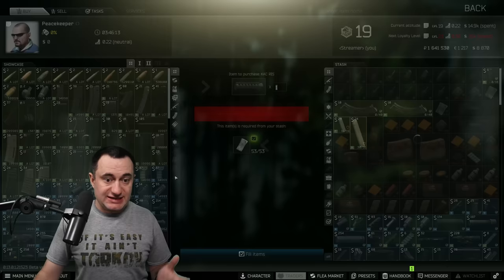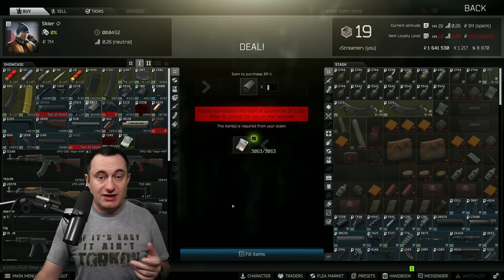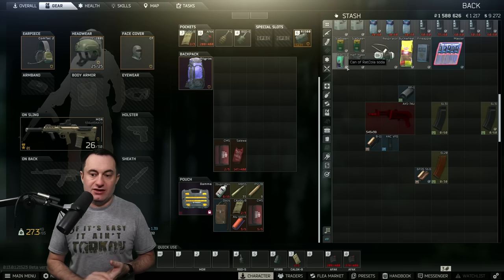Buying these parts is easy, aside from the magazine. The KAC foregrip is right on Peacekeeper, right here, for 32 bucks. Then Skier has your other two parts. The B11 is on level one — right here — for about 6,000 rubles. And then the RP1 is right there for 3,000 rubles. Easy as that. That's all you gotta buy, aside from the 60-round mag.